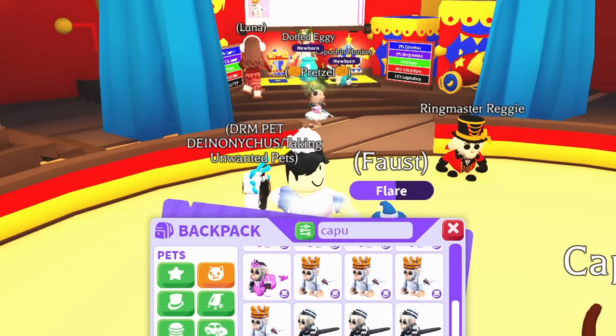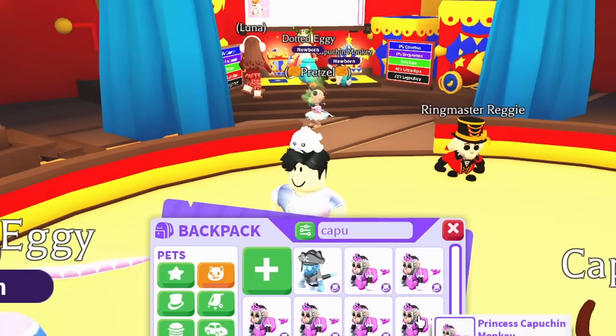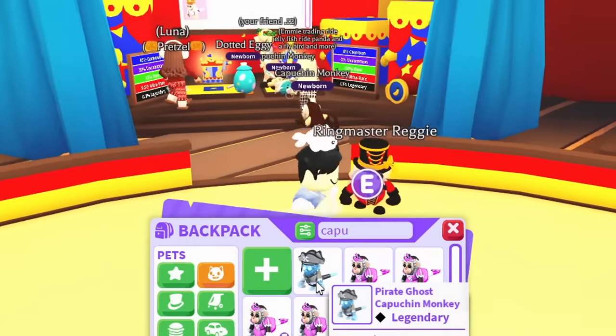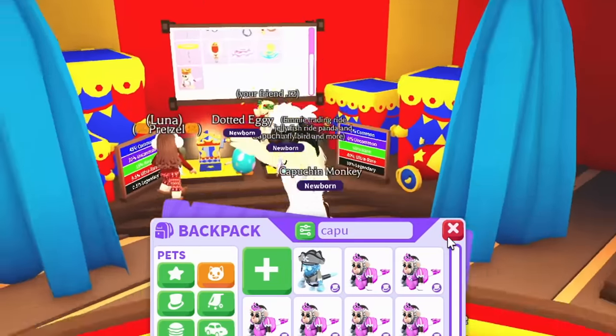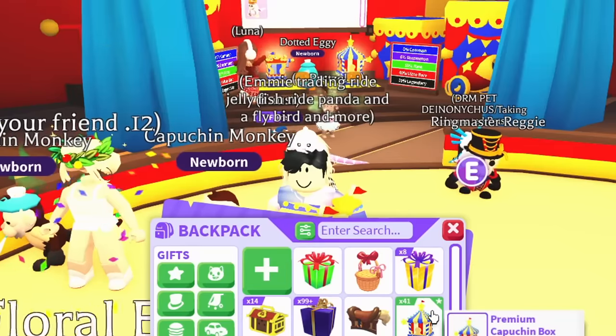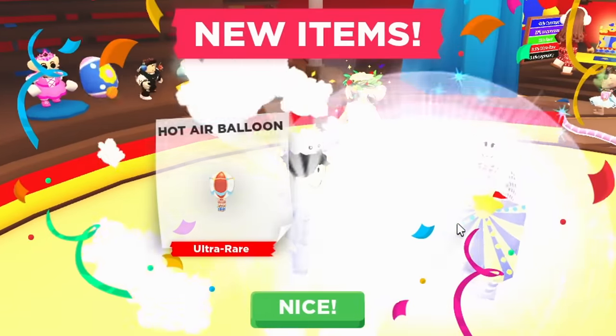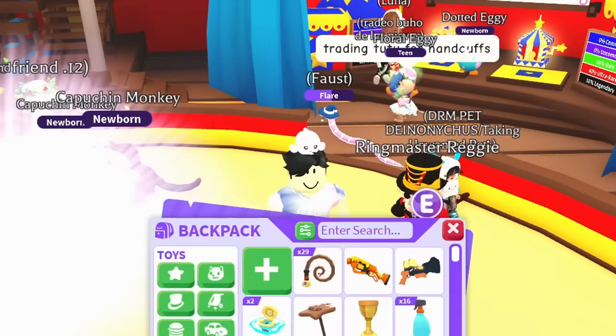We have four Royal Capuchins, which means we're really close to that goal. The Inmate Monkey we have three of, the Preppy Monkey we have one of, the Princess Monkey we have six of, and the Pirate Ghost Monkey we only have one of. I'm going to open up a few more premium boxes to get more, and after that anything I don't have I'll go trade for.